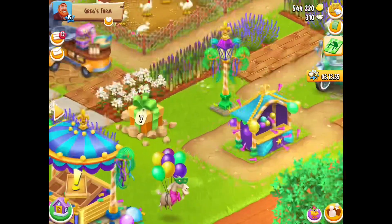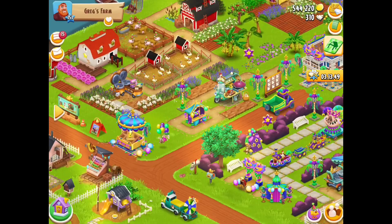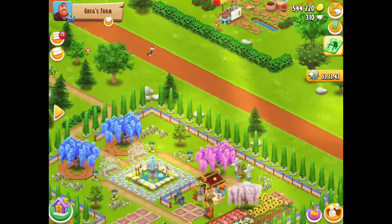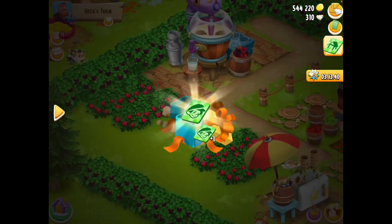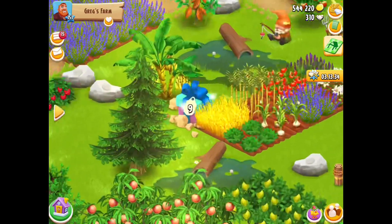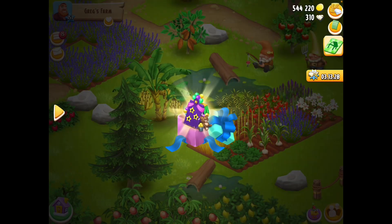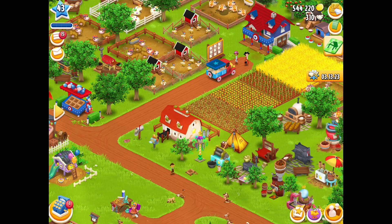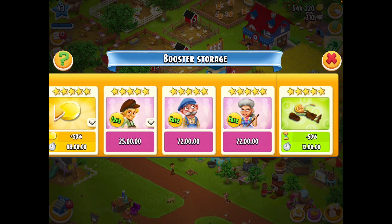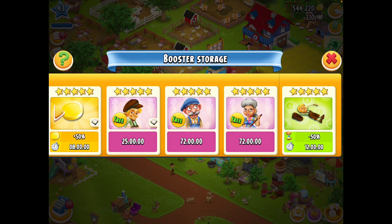Number six is up the back — an Ernest booster. And number seven — a Rose booster to go hand in hand. Those boosters are five-star and they go straight into your storage, which is fabulous! Number eight — a Tom booster. And lucky last, number nine — it's the deco! So this is why you want to make sure you get these boxes. All the boosters are five-star and go straight into storage.